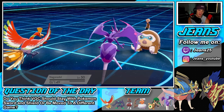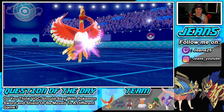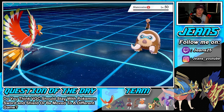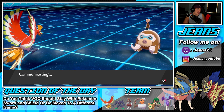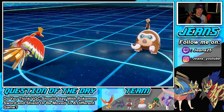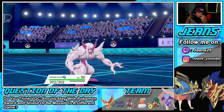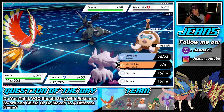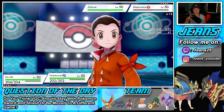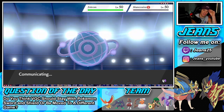Grimmsnarl and Landorus come in. Bisharp won't be seen this video but it's an all-around awesome Pokemon. I really want to Knock Off that item. He has Thunder so I'm going to set up Reflect since both his Pokemon are physical attackers. Going to Protect Ho-Oh and set up Reflect — that's my turn. Reflect gets up, he's definitely going to try to hit Ho-Oh with Bolt Strike.